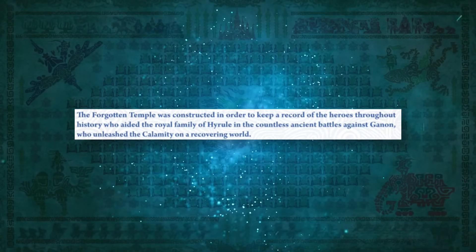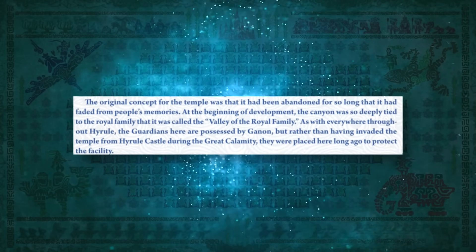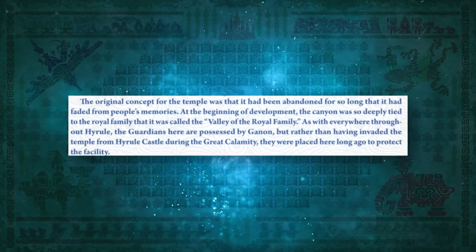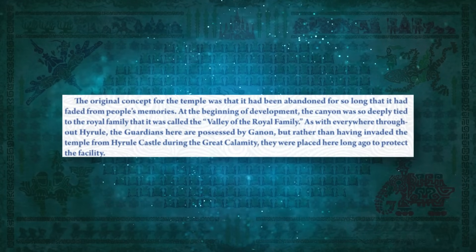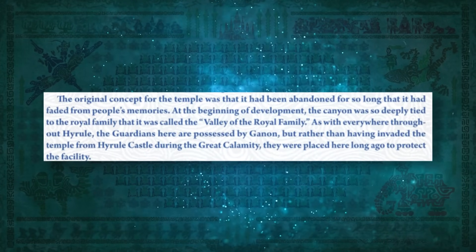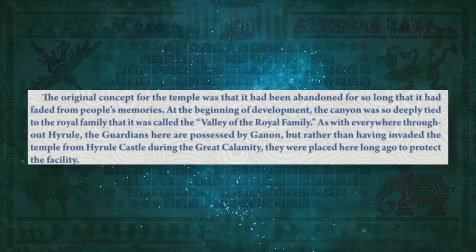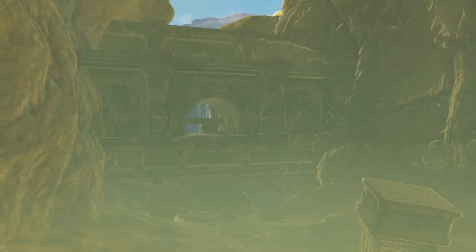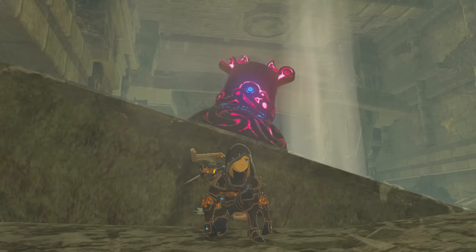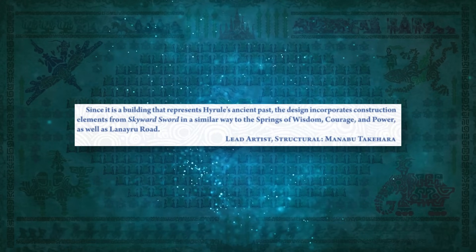Takihara's quote continues to shed light on the temple's origins. The original concept was that it had been abandoned for so long it had faded from people's memories. At the beginning of development, the canyon was so deeply tied to the royal family that it was called the Valley of the Royal Family. And rather than having invaded the temple from Hyrule Castle during the Great Calamity, the guardians here were placed long ago to protect the facility — likely during the Sheikah's Age of Prosperity 10 millennia prior.